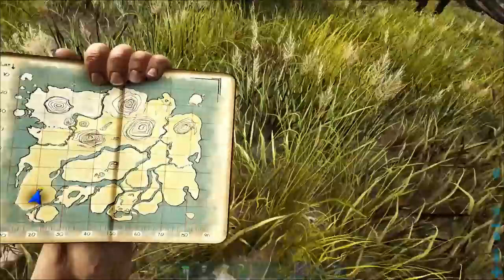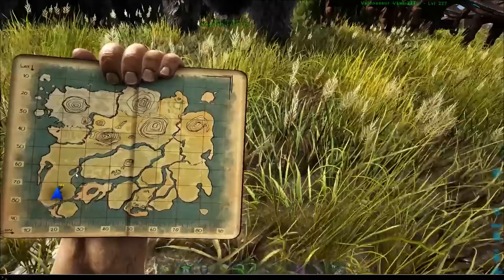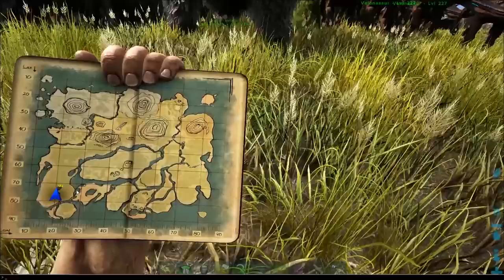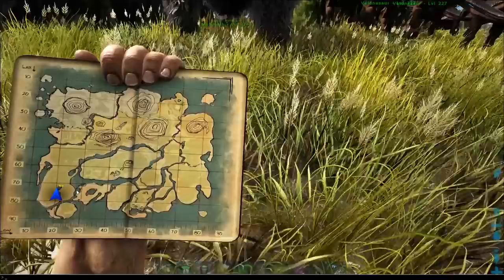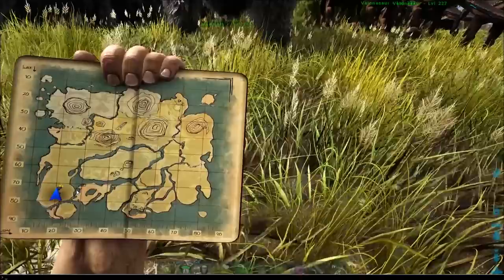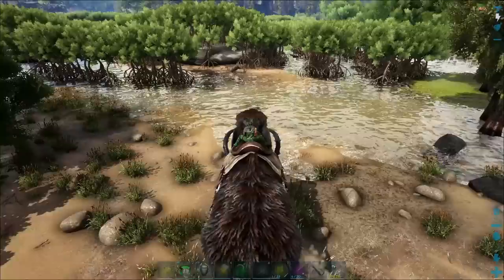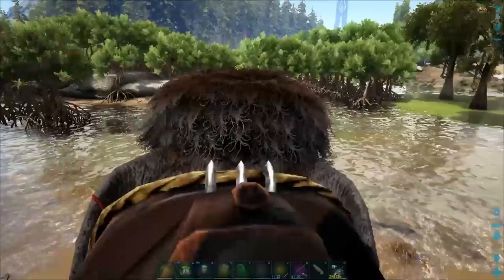Let me show you the spot — it's way over here at the edge of the swamp. Right along the edge of the swamp is where you want to go. There are these trees over there that you can harvest and they'll give you all sorts of rare mushrooms. You can do this on a wood-gathering mount or a thatch-gathering mount. I recommend using a thatch-gathering mount because you don't have to stop and clear out all the wood all the time. I have a bunch of mammoths here, so I'm going to use a mammoth, but I'll end up throwing away a ton of wood.